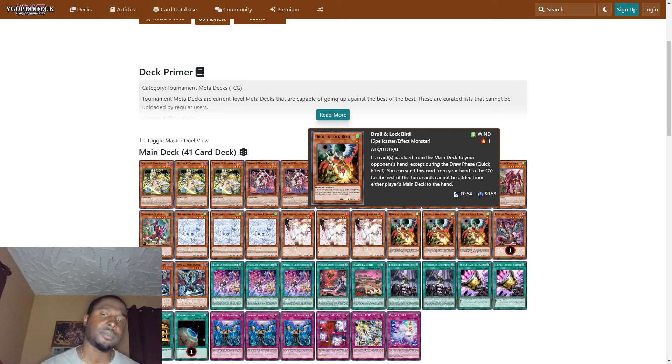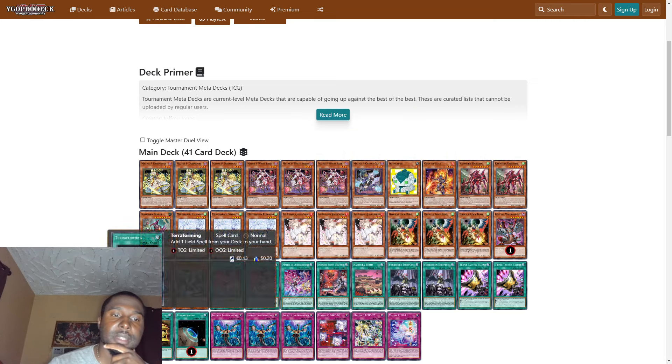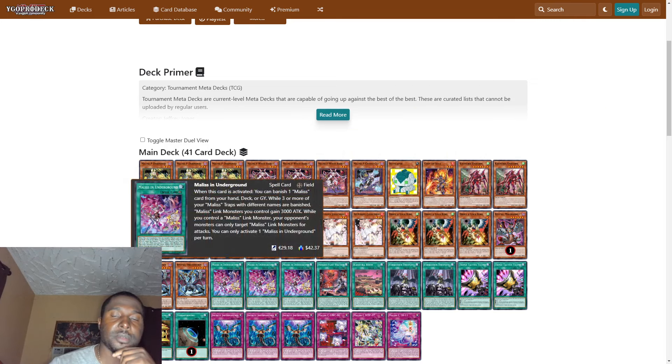We also play three Droll & Lock Bird. I think Droll was really underrated — I didn't see too many people playing it or playing it in the main deck. He played three of these in the main. If a card is added from your main deck to your opponent's hand except during the draw phase, as a quick effect you can send this card from your hand to the graveyard; for the rest of the turn, cards cannot be added from either player's main deck to the hand.